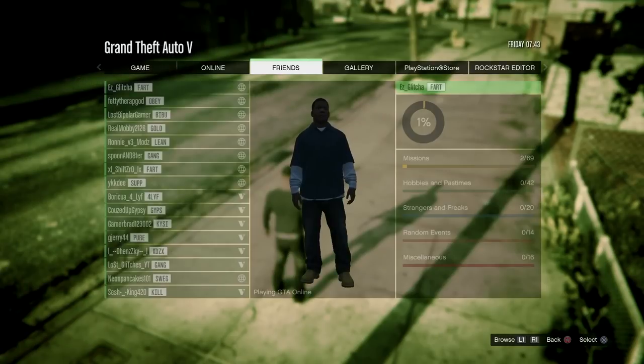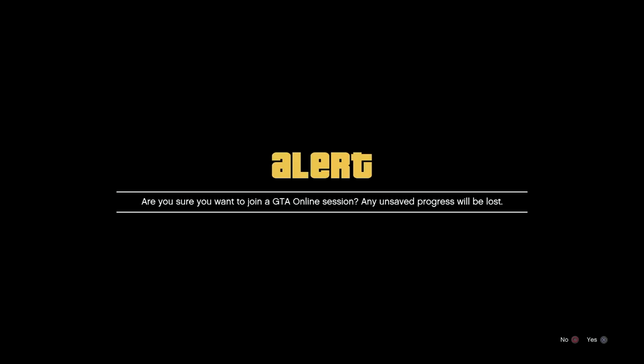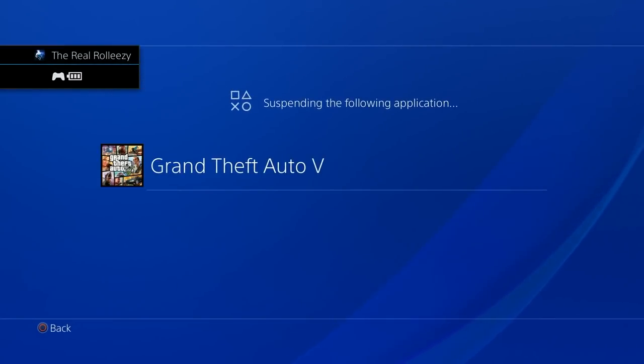I'm going to go to my friends list and find my friend. You see — accept game invite. It needs to say accept game invite. Go ahead and make sure it says accept game invite. Accept it, and you should get this alert. Once you have this alert, go ahead and accept it. Right when it starts bringing you up to the clouds, quickly go ahead and suspend your app.